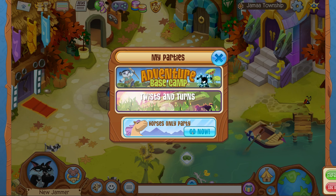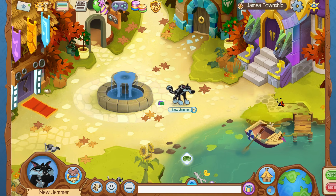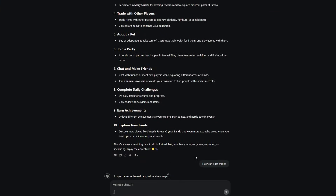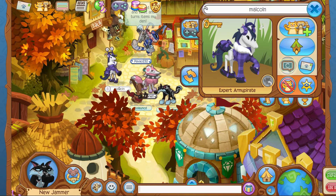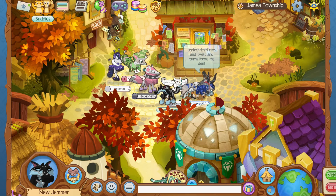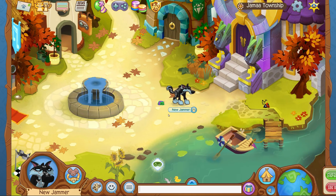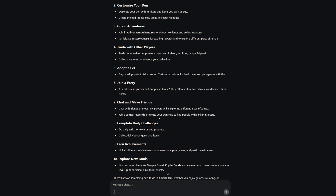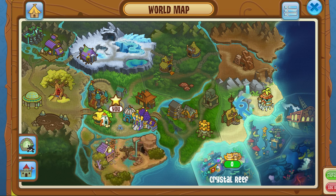Next it's telling us to join a party, but the only party on is a horse party and I can't even see how long until the next one, so I'm not waiting. It's telling me to make friends, so I'm just going to buddy this person. It doesn't look like they did... oh, they did! Thank you ODNCD, thank you for being my friend. We're zooming through this AI guide. It also says do daily challenges, which would be the daily spin we already did, and discover new places like Sarepia Forest and Crystal Sands.